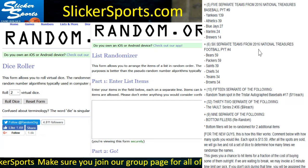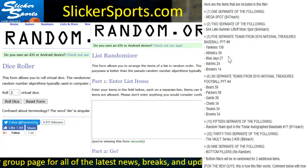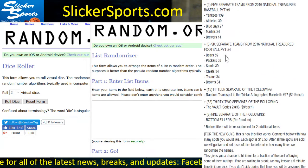We also have six teams from the 2016 National Treasures Football PYT number four, which is a two-box break — the baseball is a full case four-box break. Bears and Packers are both at $59, Saints at $39, and the Chiefs, Texans, and Browns all at $34.